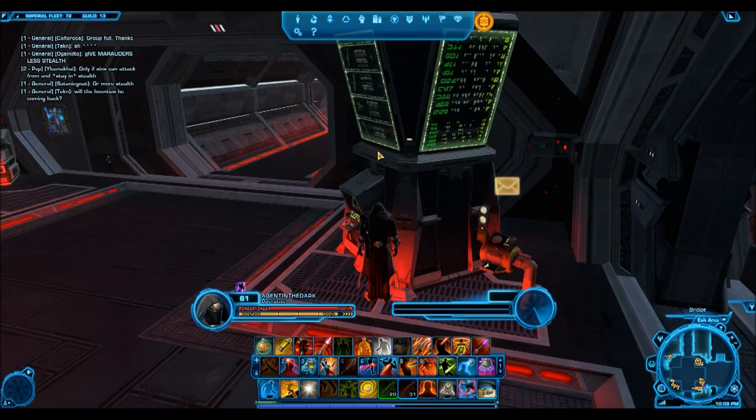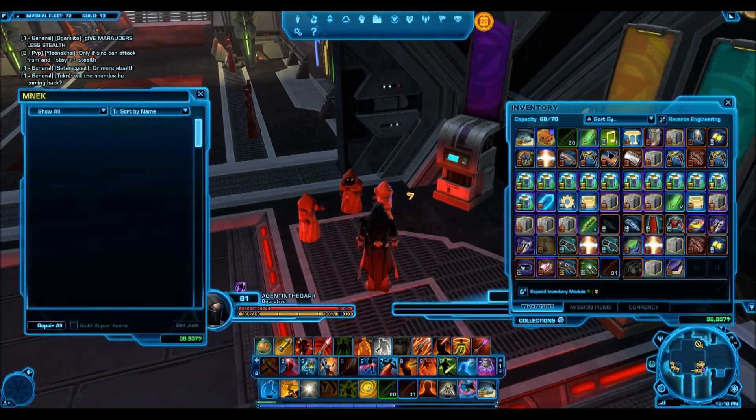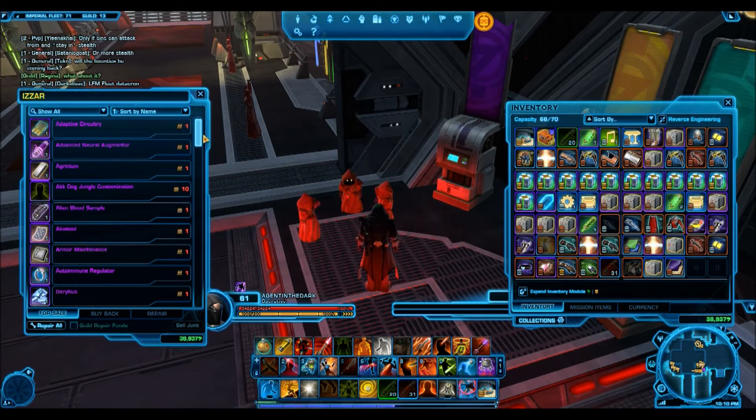Definitely, you're going to want to spend your blue Jawa scrap on the Muja fruit, buy it, put it up on the GTN, and you'll be making the most credits.